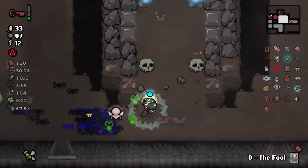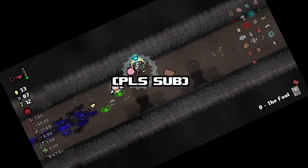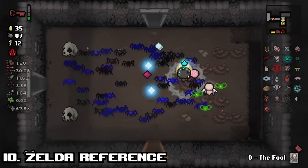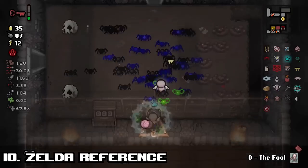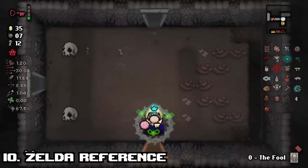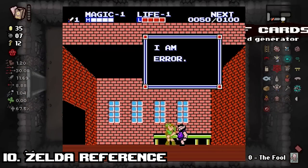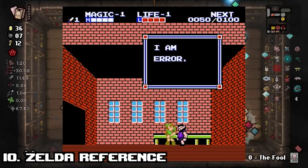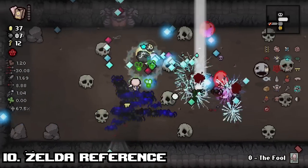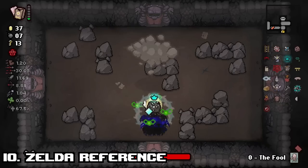With that long-winded explanation out of the way, here are the top 10 things you need to know about Error Rooms. Number 10: Zelda reference. The "I Am Error" room name is actually a reference to The Legend of Zelda 2, in which you can talk to a villager who says the phrase "I am Error." This really isn't that surprising — Zelda is Isaac's greatest influence. The name could also be a reference to this room being a failsafe when the game breaks.